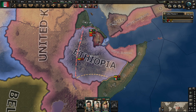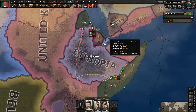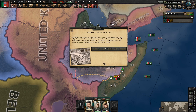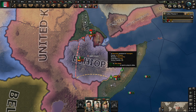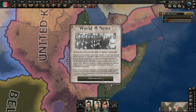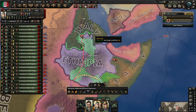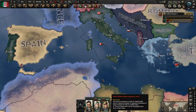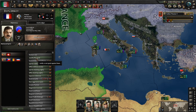Now with all of the early game preparations done, just put it to speed 5 and watch your army destroy Ethiopia by themselves. When you reach 50 political power, you want to start your justifications on France. This will be the early war that I'm talking about.